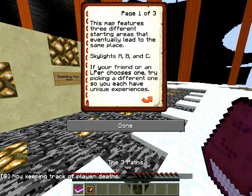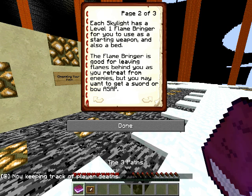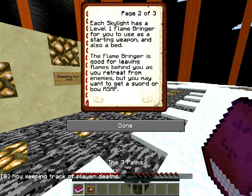Three paths. The object of this map is to pick one of three skylights. Each one that you pick will have a different one. Each skylight will have a level one flame bringer. The flame bringer is good to leave flames behind as you retreat from enemies. You may want to get a sword or a bow ASAP, because that is very important.